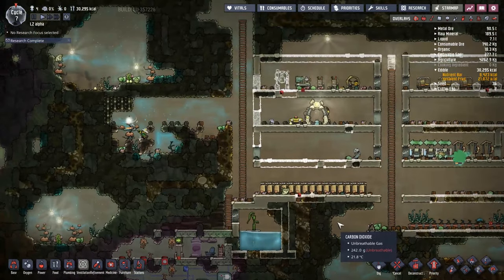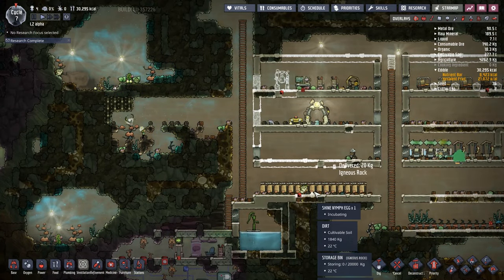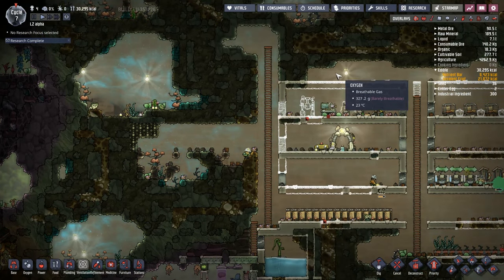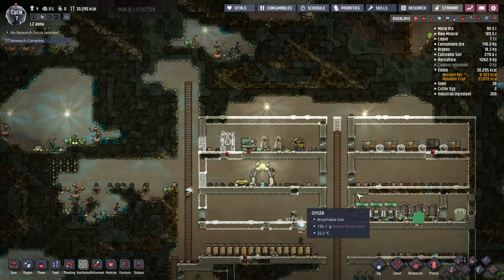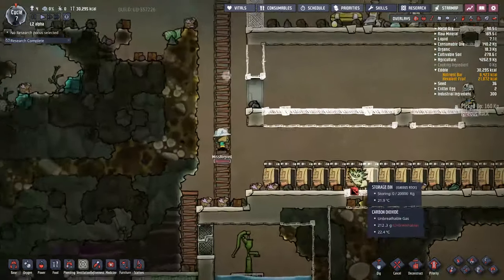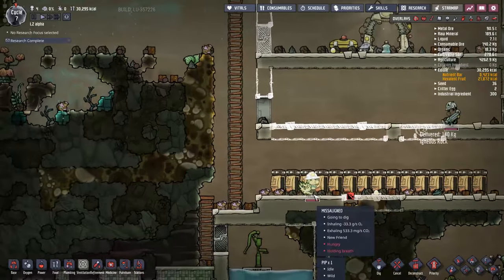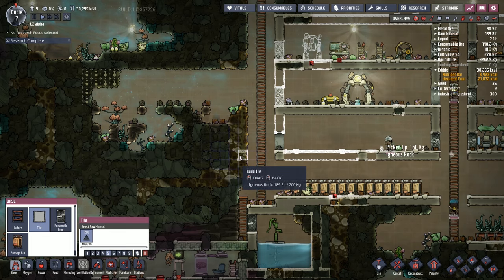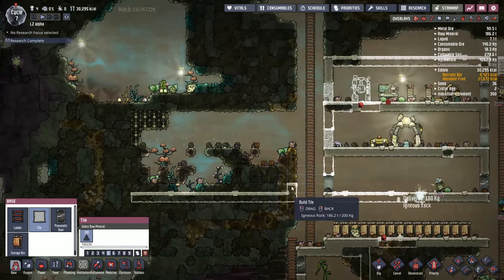The next plan for today is to get on with the ranching. We've got this whole open area to the left here and we've got hatches and shine bugs and whatever this pip is — not that pip, but this pip over here. These are things that I wish to trap, not really to trap, but to put into rooms so that we can make use of them.